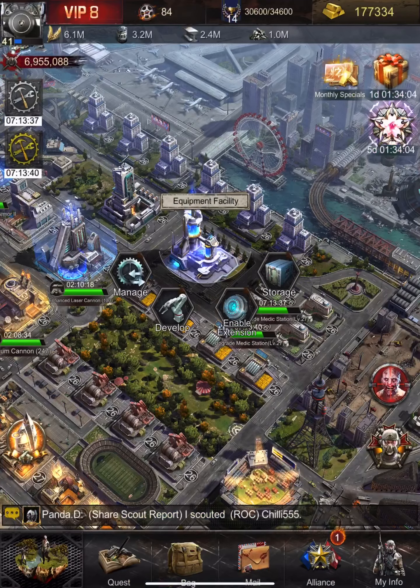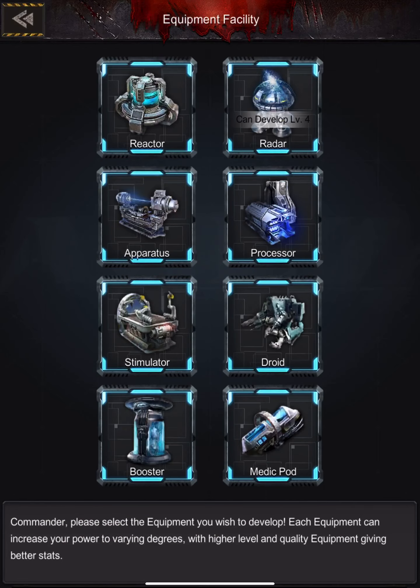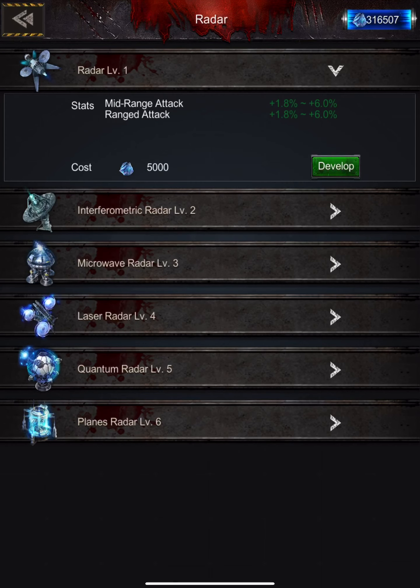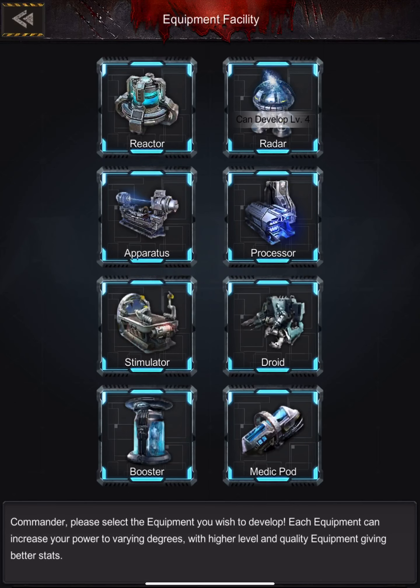Going here to Develop — that's really important. Start at level one. If you have a level two or level three of any of these items and it's a white, green, or blue, you need to start over. As awful as that sounds, that's what you need to do, and I'm going to show you why.